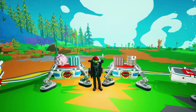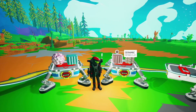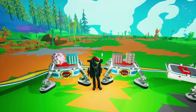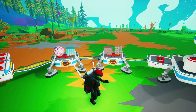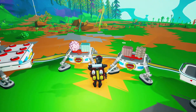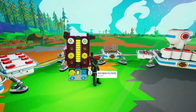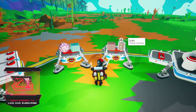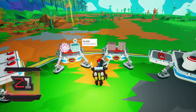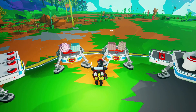Welcome back to another Astroneer quick tips and basics video. Today we're going to talk about clay, ceramic, glass, and quartz. Clay is the unrefined resource of ceramic, and quartz is the unrefined resource of glass. So you find quartz and clay, then refine them to turn them into ceramic and glass.